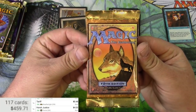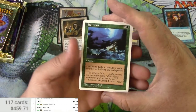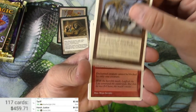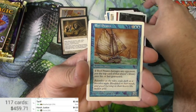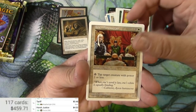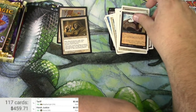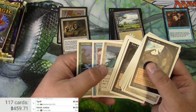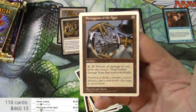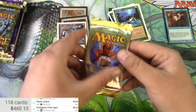Alright, here we go — Fifth Edition. Hurricane, Pentagram of the Ages, Raise the Dead. Some nice alternate art on some of the Fifth Edition cards. Bureaucrats, Weakness, Memory Lapse, Death Ward, Vampire Bats. I have no idea what the rare was — it might have been Pentagram of the Ages. That is the rare from Fifth Edition: 42 cents. I don't know the pack order on all of these.